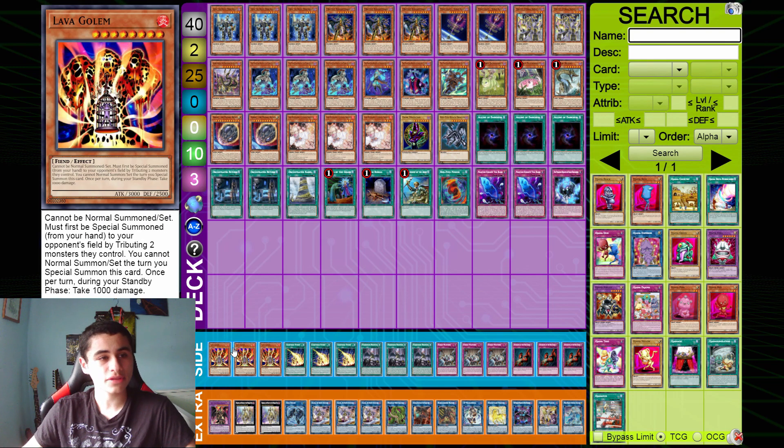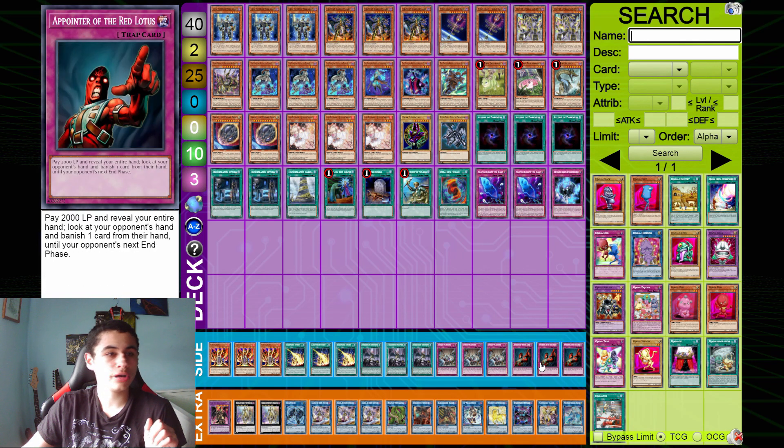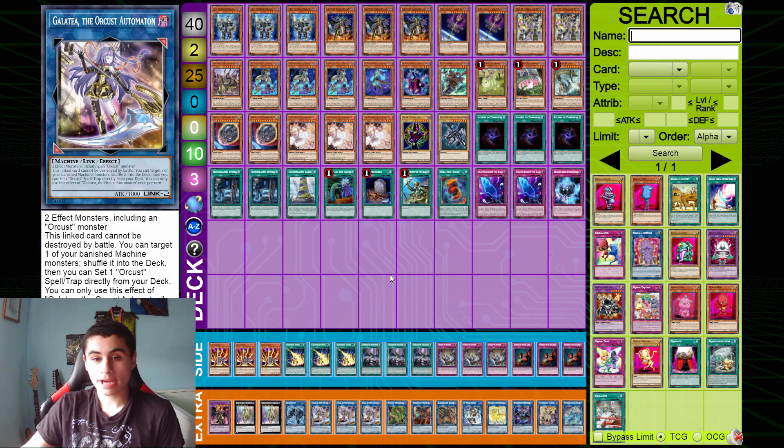For the side deck, we have triple Lava Golem in a format where Dragon Link is a really popular deck — Lava Golem just feels a bit better there. Lightning Storm, Droplets, Evenly, and a Pointer — all very, very good side deck cards. Pointer is great in Orchist too.